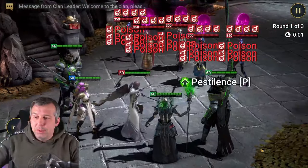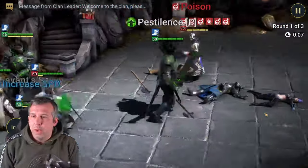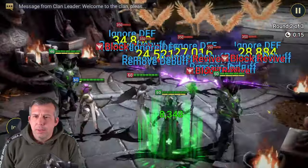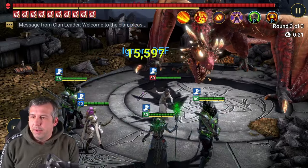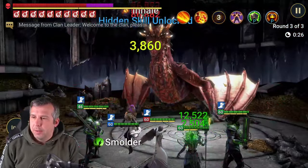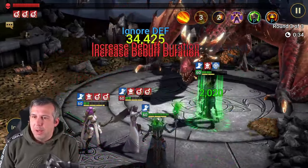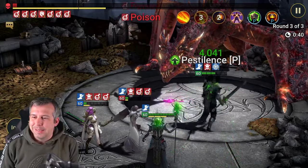Same squad, same setup - Dragon 25. We didn't quite kill the first wave; I may have got bad RNG on the Calvallaxes landing their poison. I've done this once before and it worked like a dream on that first wave. Here we go - popping poisons, enemy max HP, more poisons going in. What are you going to do, Dragon? Probably not a lot.